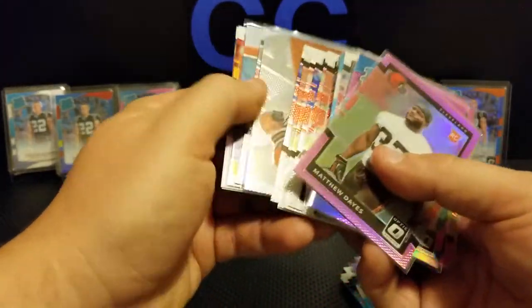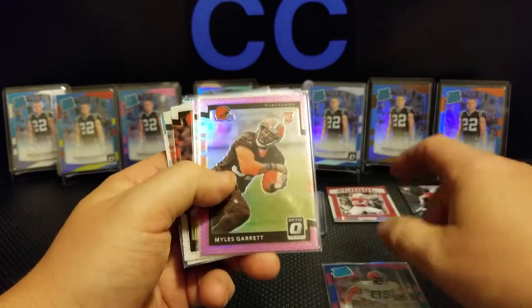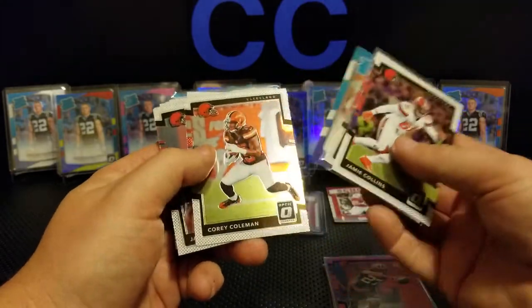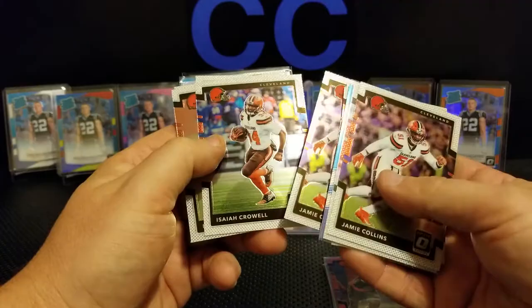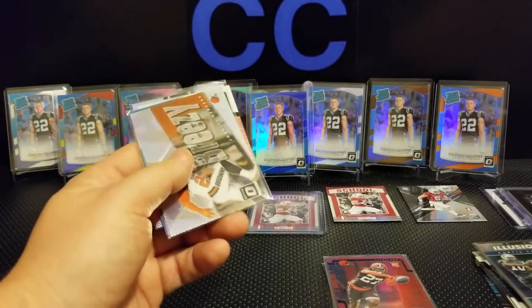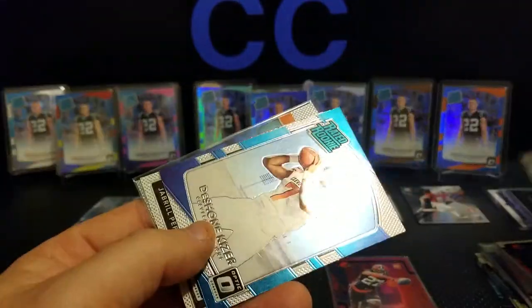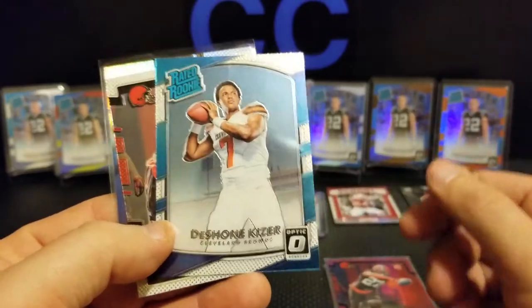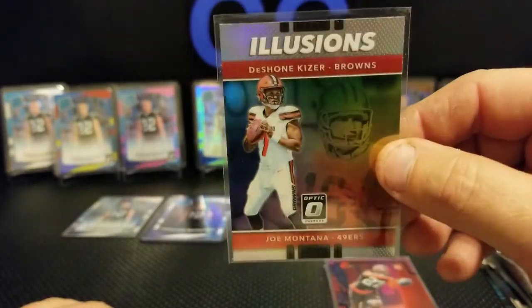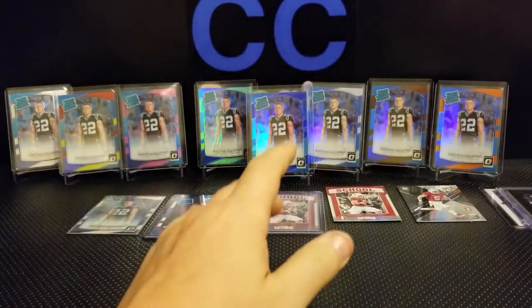The Browns — I had a home run on this one. Matthew Dayes pink, Njoku rated rookie pink, Myles Garrett rookie card pink, Peppers now a Giant — rookie card pink. Jamie Collins, Garrett rookie, Njoku rated rookie, Coleman, Jabrill Peppers, Jamie Collins, Crowell, Matthew Dayes, Coleman, Crowell — really a pretty cool Optic card for Peppers. Deshaun Kaiser — he tried to win a game that year. And Illusions with Joe Montana, so apparently they're linked somehow. Hit a home run, got those pretty cheap.